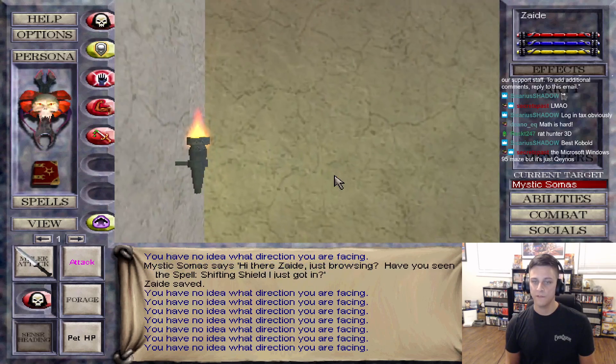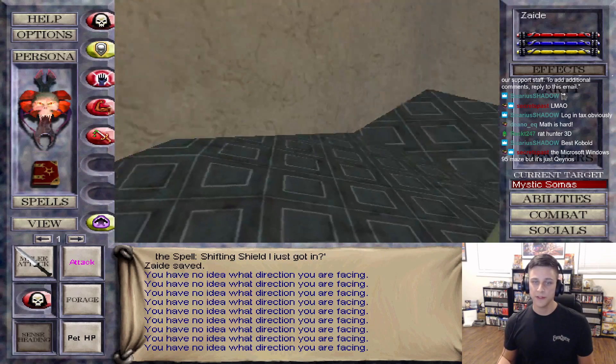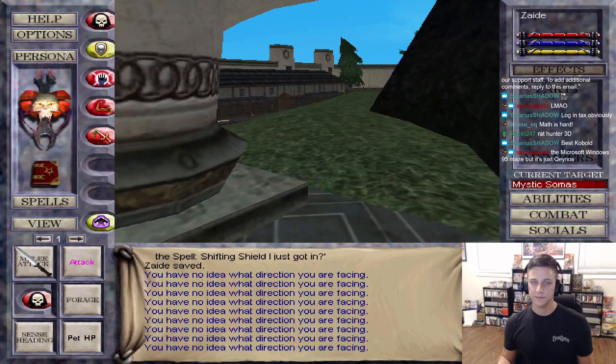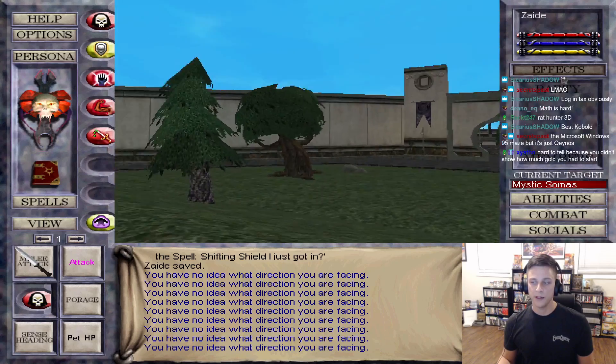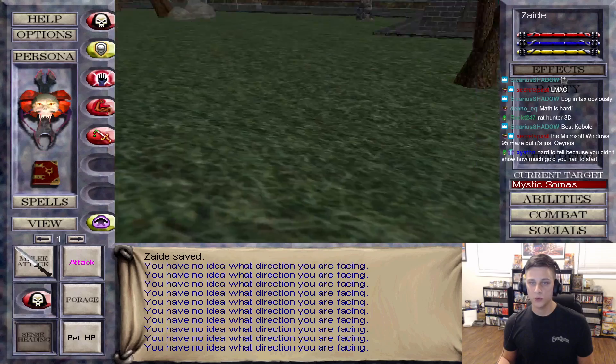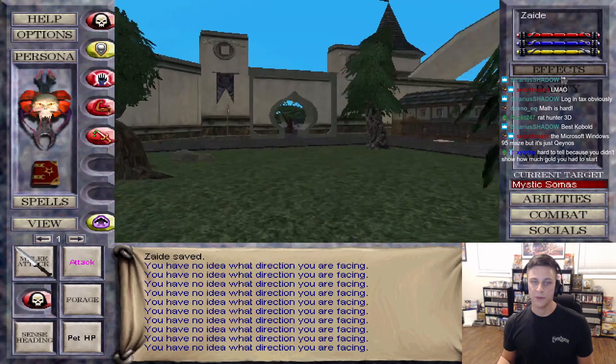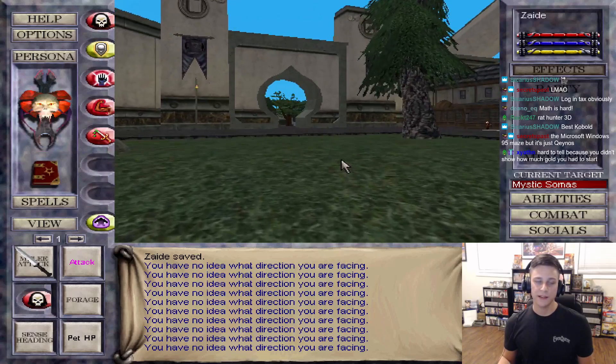If it was just me about releasing the document, I'd be like screw it, I'll release it - don't care what Daybreak says. But it's technically in the possession of a friend of mine who is very much a rules follower. If he will not release it without permission, I would have already released that thing.